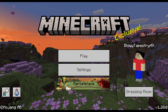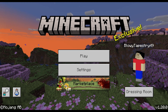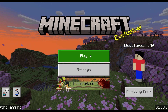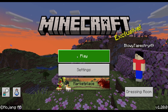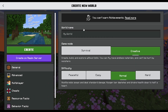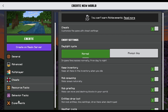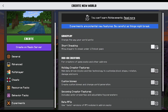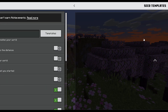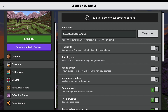Hi guys, welcome back to another Minecraft video. Today I'm going to be showcasing the 1.20 update that Minecraft just released today, like a few hours ago. I'm going to be showing you guys what they added. If we create a new world, you'll notice that the screen is different. There's still some experiments, and I'm going to enable them just so you can see. There's a new seed template called Cherry Grove.